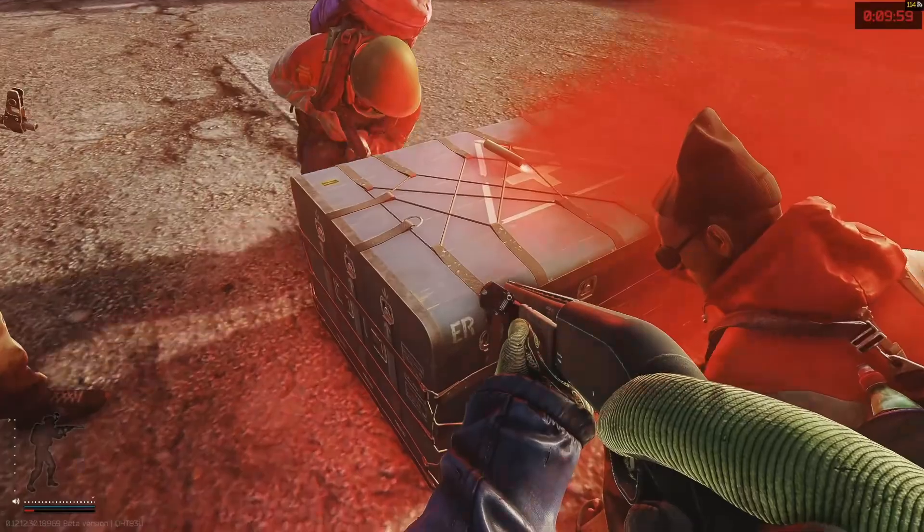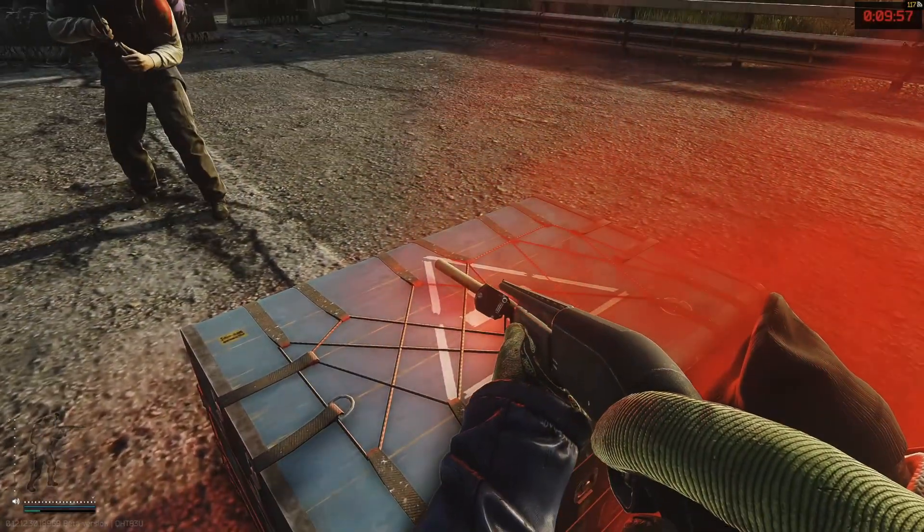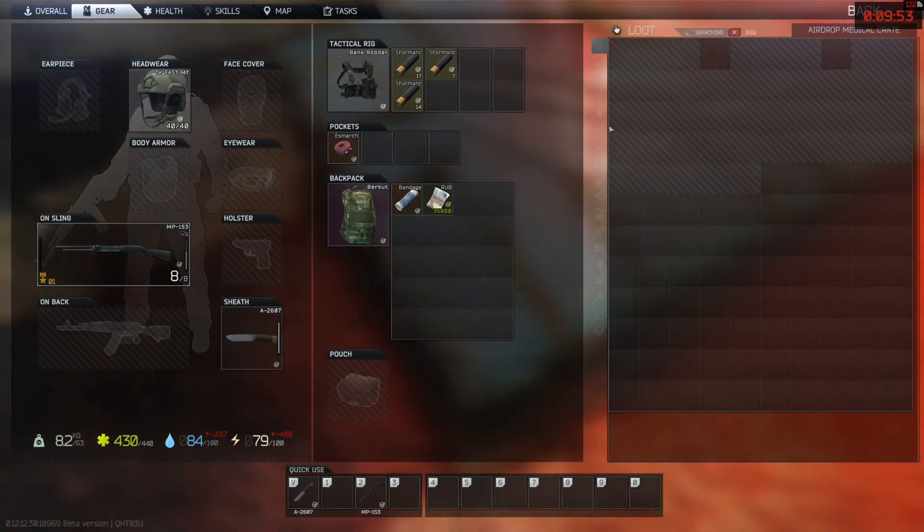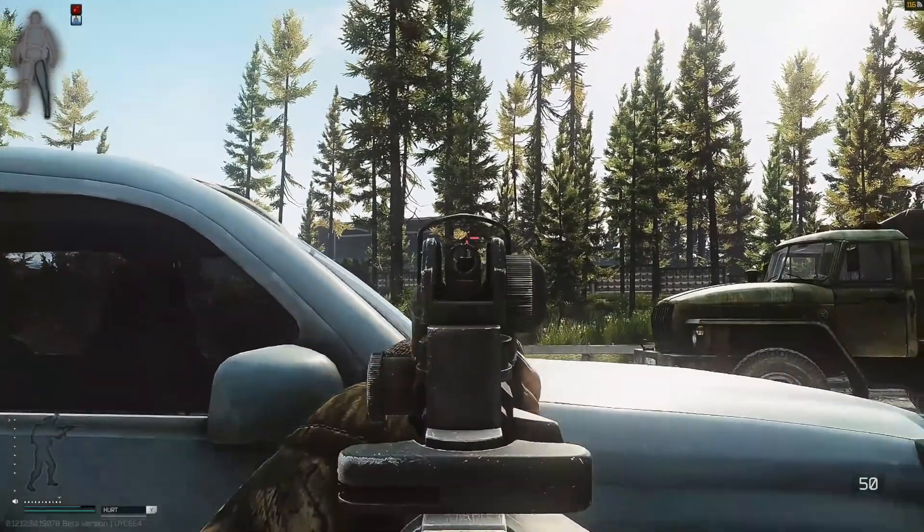Never fully trust anyone you didn't come into raid with — the dollar signs really make people do things they wouldn't normally do. There are no rules in Tarkov; anything goes.